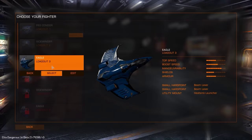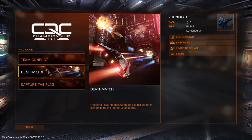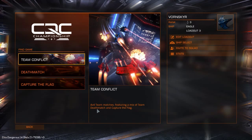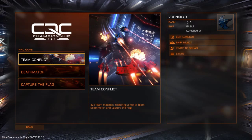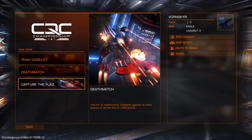Let me select my Eagle again and jump into a match. The game mode choices are team conflict — which is a combination of TDM and capture the flag — deathmatch which is free for all, and then capture the flag separately. I'm not really sure why team conflict and capture the flag are separated into two different things, but let's click deathmatch.